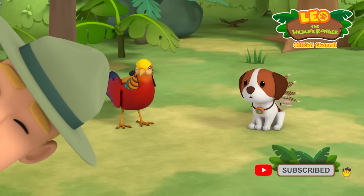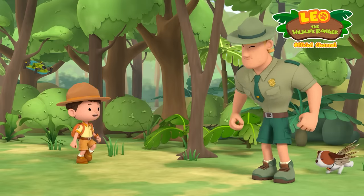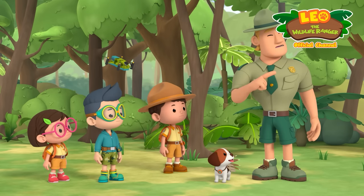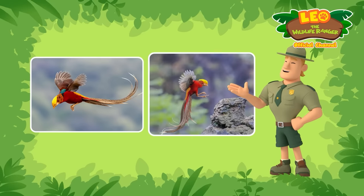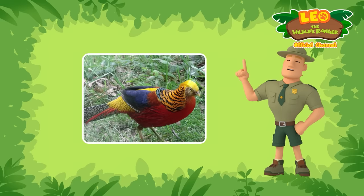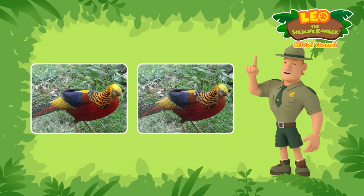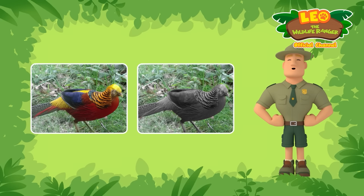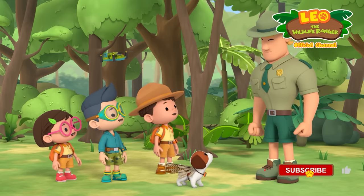Say cheese! No! Ranger Rocky! Where did the pheasant go? It's up in the trees, Leo! Golden pheasants are timid and shy — they might not be able to fly gracefully, but when startled, they can jump upwards really quickly! But why did you stop me from taking a photo? It wasn't the photo that was the problem — it was the flash! Golden pheasants can lose their colors if they're exposed to light for too long. Your camera flash might last for only a second, but for a bird that lives outdoors, every second makes a difference! No flash photography allowed!